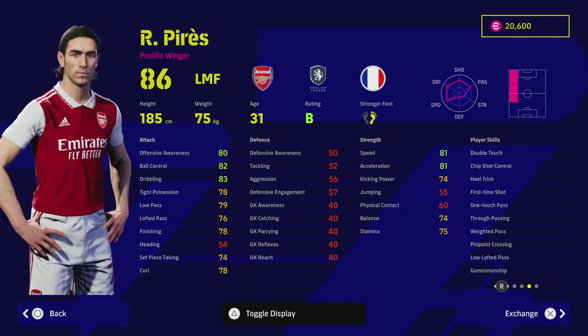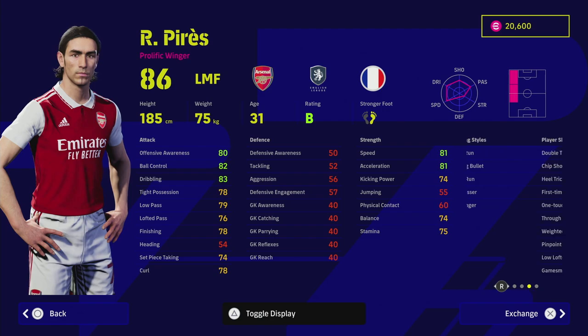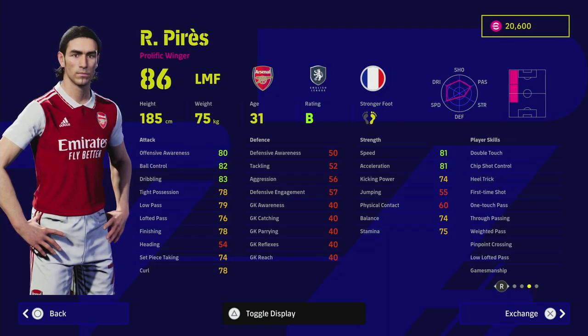He's got true pass, one touch pass, weighted pass, pinpoint crossing, and low off the pass, which means I'll be using him primarily as a winger or left midfielder — crossing the ball into Colla, Haaland, or whoever I have inside. He also has double touch and first time shot, so you can cut in as well.